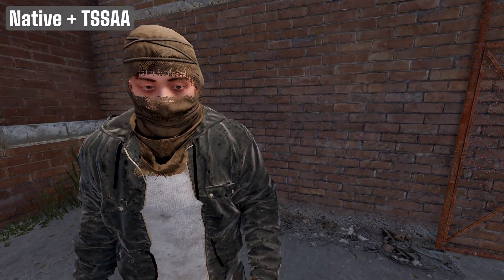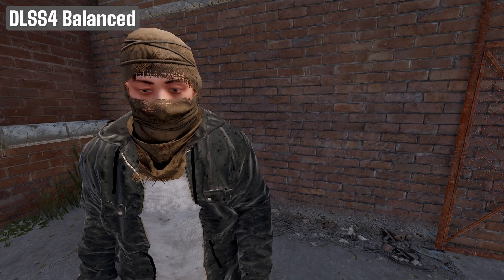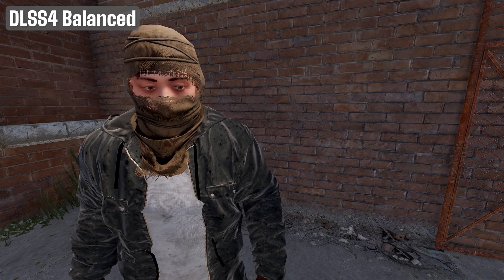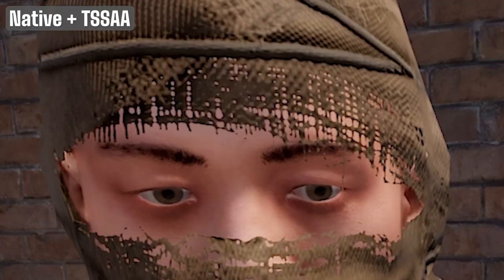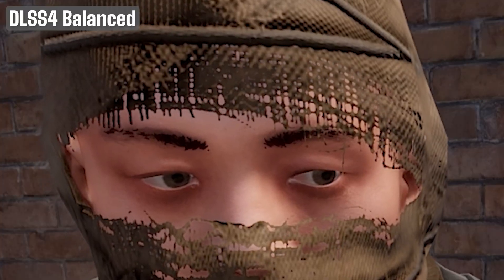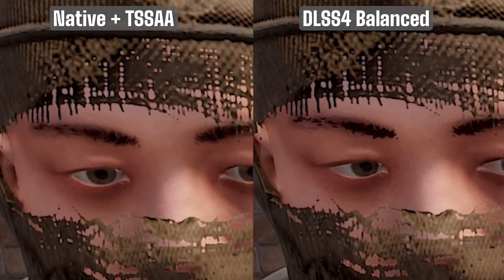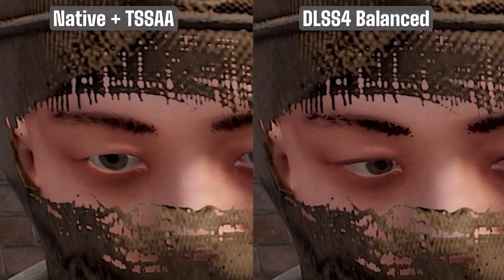Now at the outpost, I got close to an NPC to check character detail from a normal distance. Again, DLSS4 and TSSAA looked basically the same. Zooming in, I did notice something interesting: the threading on his face covering showed visual jittering with TSSAA, but remained much more stable with DLSS4, especially when the character was swaying back and forth. DLSS preserved the detail better and remained more stable in motion.